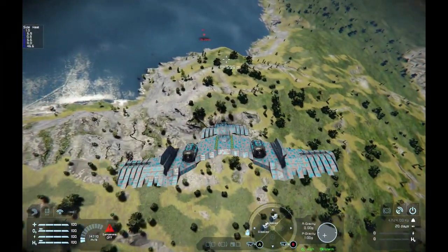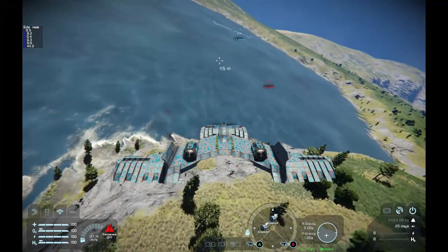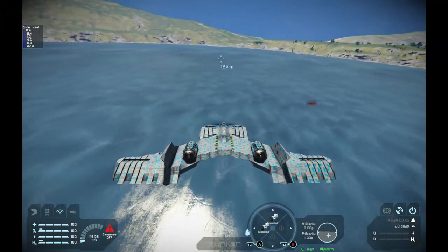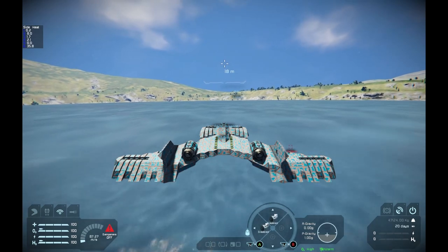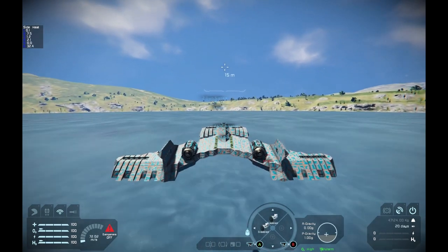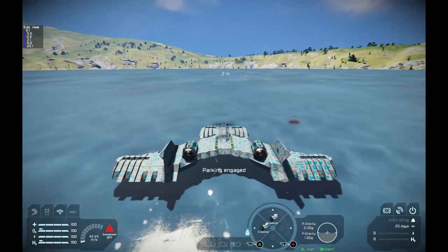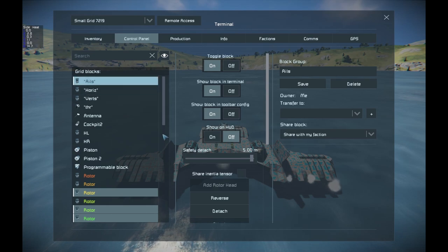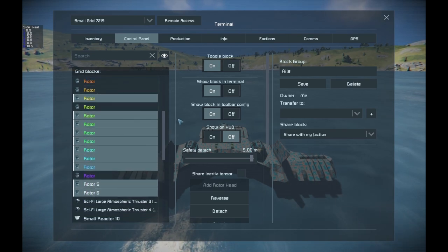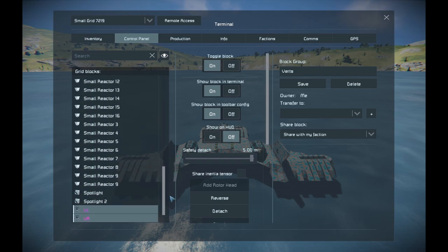The initial setup is also quite simple. I have all my rotors in groups — for the ailerons I've got a bunch of rotors, no special names, nothing. Just add the relevant rotors into a group: one for ailerons, one for elevators, and one for rudders.